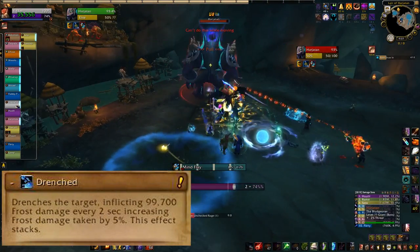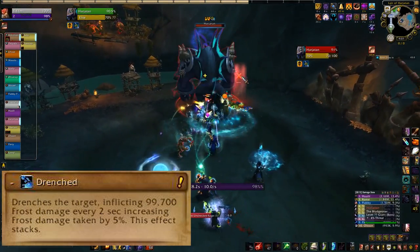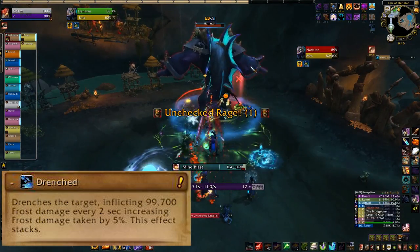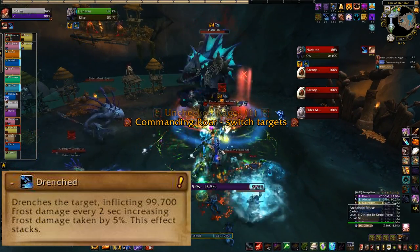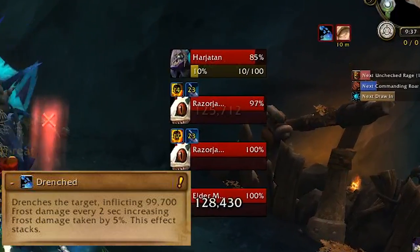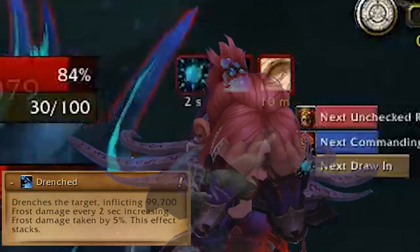The running theme in this fight is to avoid picking up extra stacks of Drenched by doing mechanics correctly. That basically boils down to good positioning, a little awareness, and killing adds as soon as you can. Drenched puts a dot on you and makes you take more damage from pretty much everything. Too many of those and you'll stress out your healers.